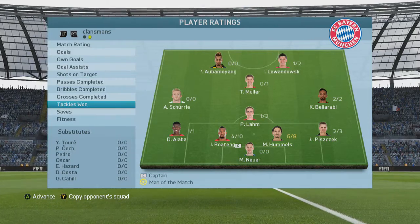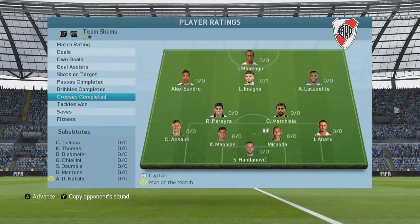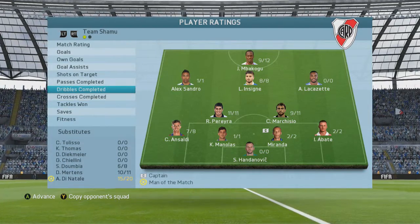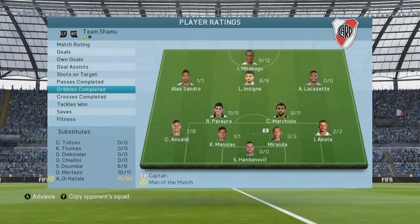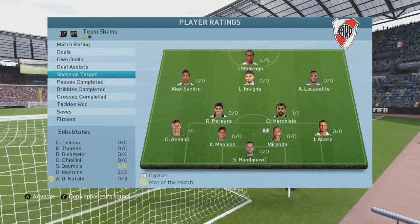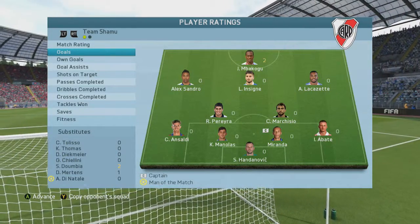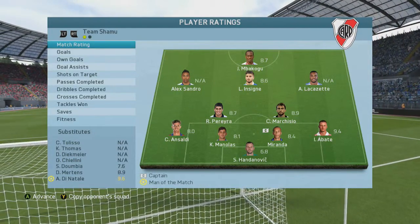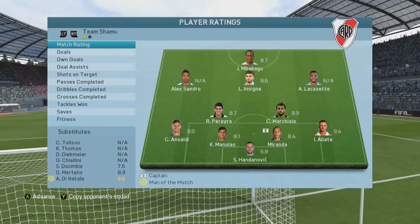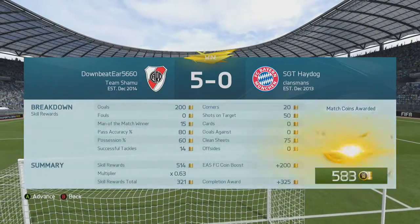As you can see we dominated. Di Natale got man of the match again. The stats are just crazy on every player. Di Natale had 34 out of 37 passes and he is so good in the CAM position - definitely try him out as a CAM or striker, he's one of the best players I've used this year. The silver striker gets 2 goals. Every game I've used him I've brought him on at halftime and he's averaging over a goal a game.